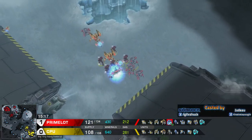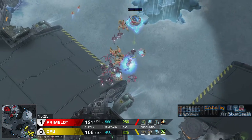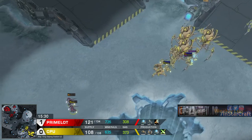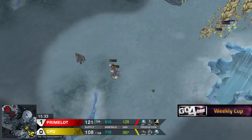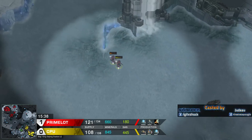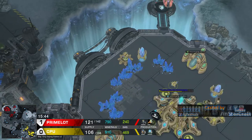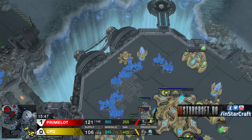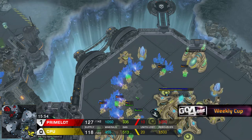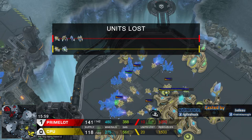Right now we have three Immortals and one Archon in Primelot's army and only four Stalkers. Those two Zealots are facing a grim fate - they've just been warped in to die. No, to run away! And maybe die another day. That's not too shabby. We have the first probe moving out. Storm Drop not really killing anything in the natural base of CPU - just one probe, one more probe. But still, he's killed 18 workers so far. Not bad at all.